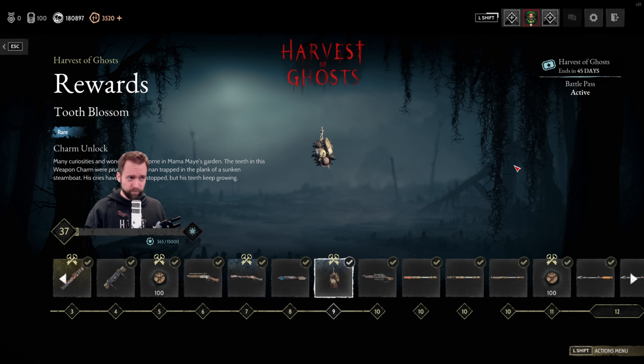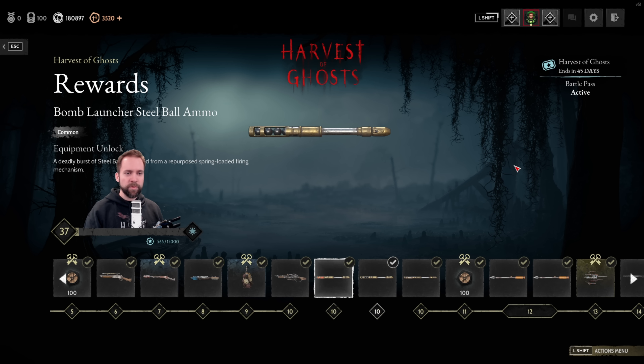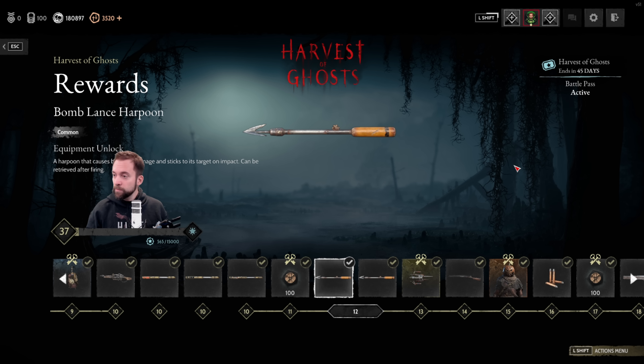The Hand Crossbow Revive Bolt is at level 8 — it says it will revive a sat-down teammate on direct impact, and also heals wounded teammates on direct impact. It heals 100. Then we have the Tooth Blossom weapon charm. We have the Bomb Launcher — that's our Bomb Plants without the Lance. The Bomb Plants is now a weapon unlock, so you get the Bomb Launcher first and then unlock Bomb Plants later once everything goes back into the bloodline.